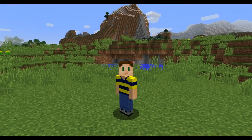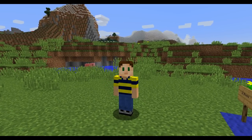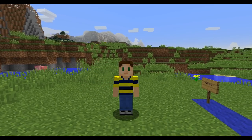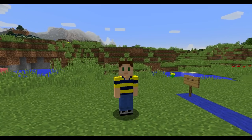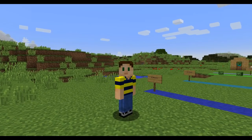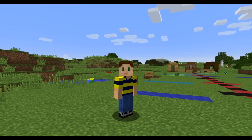Hey guys, it's Adam aka SwimmingBird and welcome to the new snapshot for Minecraft 1.9. This is 15w39a and while it's not filled with new features like that first colossal update, there are still some great additions to the game to check out today, including an improved Ender Dragon fight that we'll look at a little later in the video.